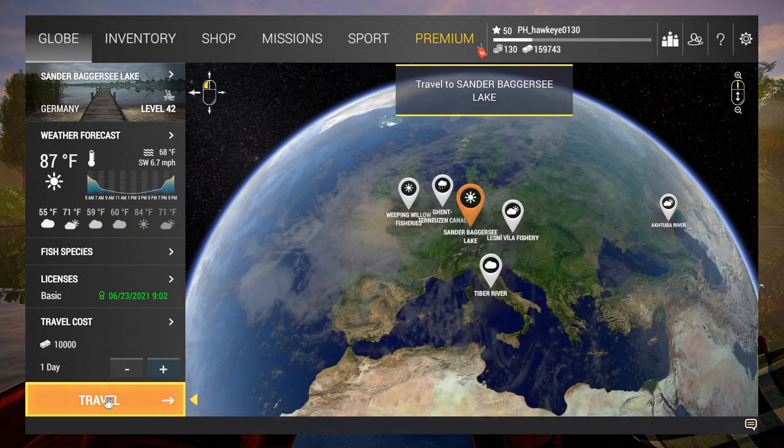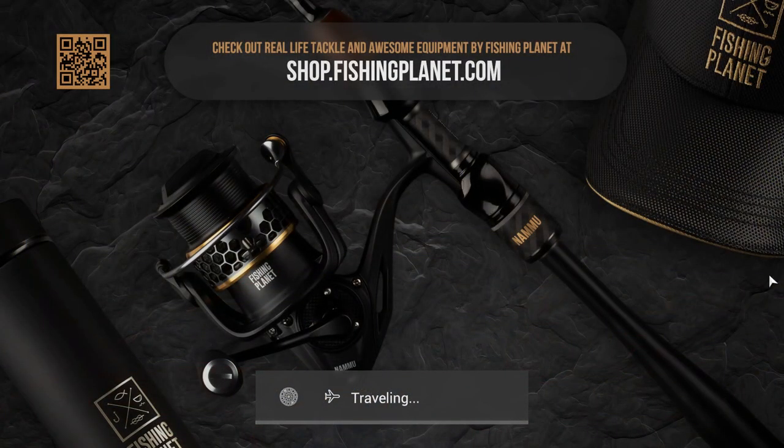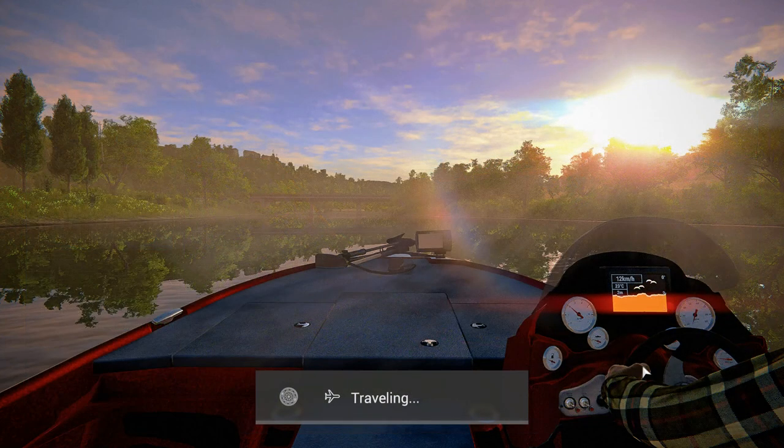It looks like we've got to go to Sander Bagger Sea — we are going to lose a little bit of money because I was at Leaping Willows, but I had to get this checked out. I managed to make all my travel money back there, so that was nice. The southern docks is just right down here, so we've got to look for shrubberies to catch these guys in. I'm going to do this in a private room because I imagine there's going to be a lot of other people trying to do the same thing.